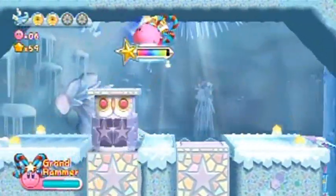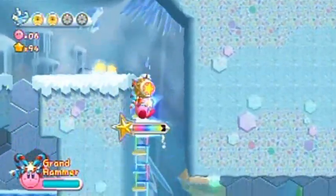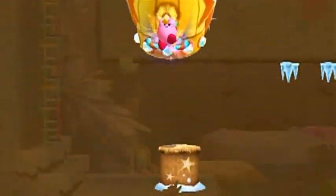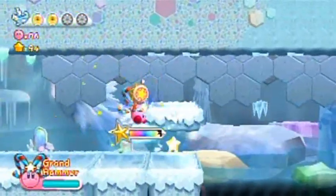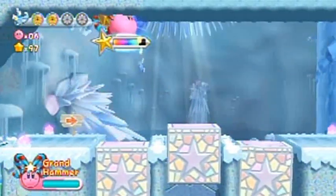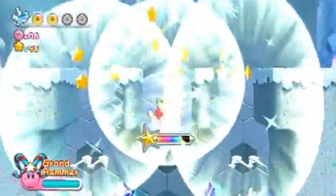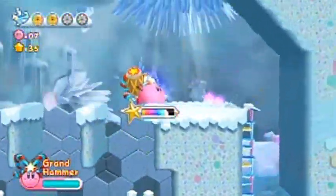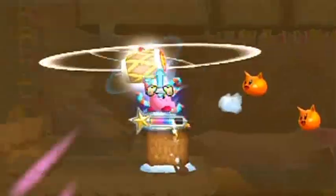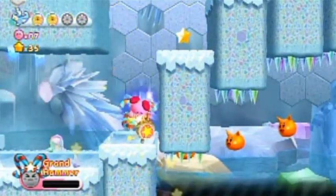These guys you can only break apart when they open up. He's just teleporting from one box to another. There's a giant stake in the ground that will not survive my actions. These box guys are kind of annoying because you have to follow them around. It's always best to be as close to the center as possible when dealing with an unpredictable enemy — that way you can react to either side.